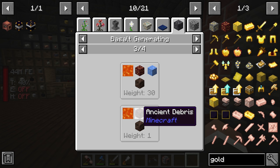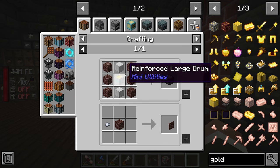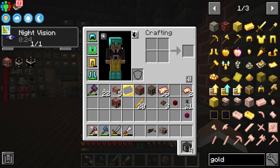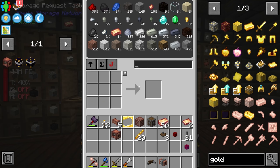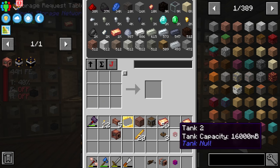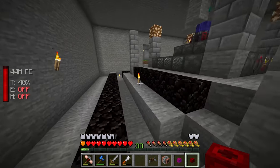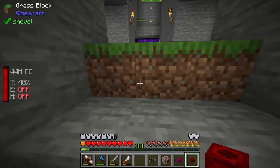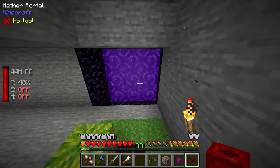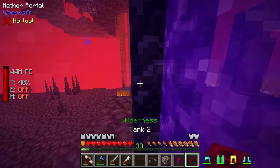This is definitely something we'll want to set up potentially in the next stream — not only will it give a more consistent supply of gold, it'll also give us ancient debris to make netherite, which will allow us to upgrade a bunch of stuff including our furnace. For now, the tier 2 tank with 16 buckets is enough. Apparently we can use this just like a bucket, so let's head to the Nether, pick up 16 buckets of lava, bring it back, and place it in the smeltery with water to generate 16 blocks of obsidian.